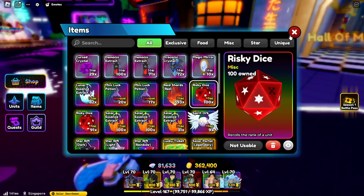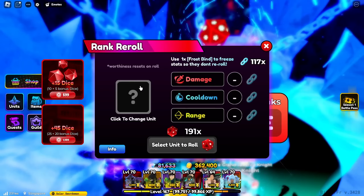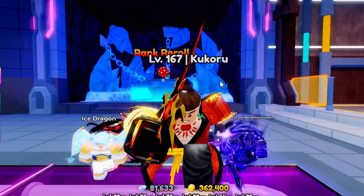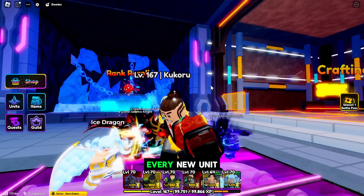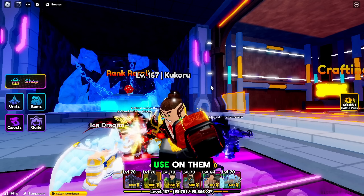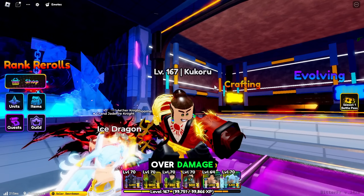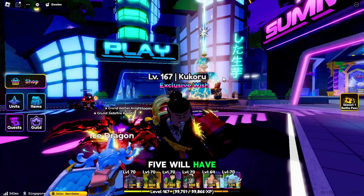The second item is the Risky Dice. Risky Dice is used to re-roll the ranks of your units — put a unit in and re-roll using Risky Dice. It will be in very high demand when the update comes because every new unit in the game will have Risky Dice used on it to get SSS ranks in damage, cooldown, and range.